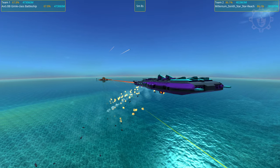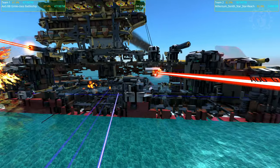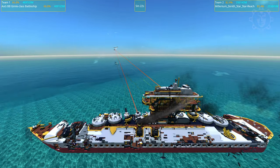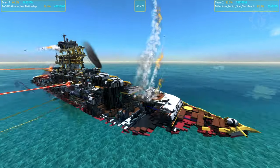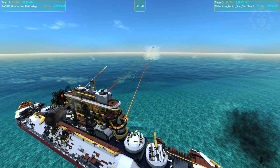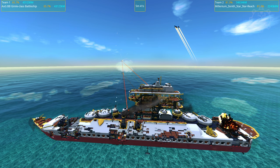The Gimli is down to 67 percentages. Wow - this is definitely the best round that the Millennium Zenith Star has made. Sorry mate, but you lost the first two battles, so you're not winning this thing, but that was darn interesting. Because this means that the Millennium Zenith Star is a competent design able to win against the Gimli.